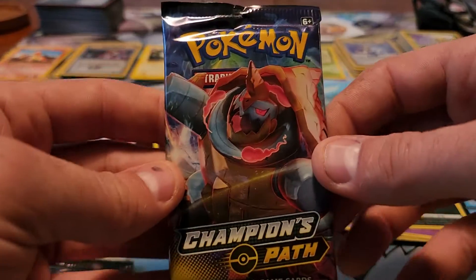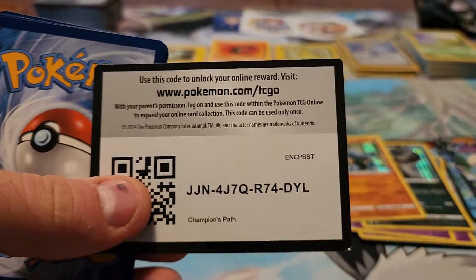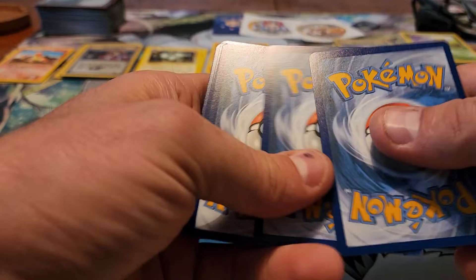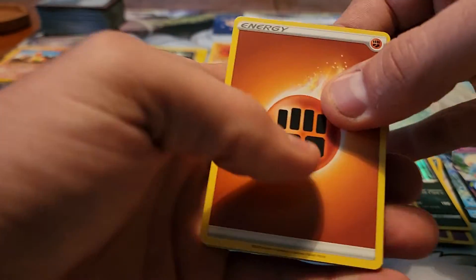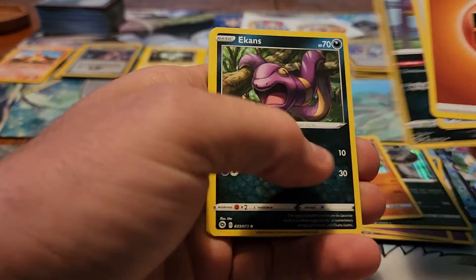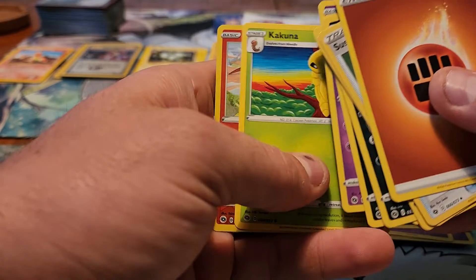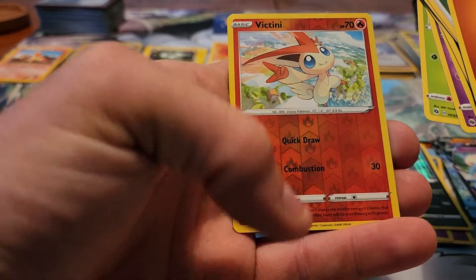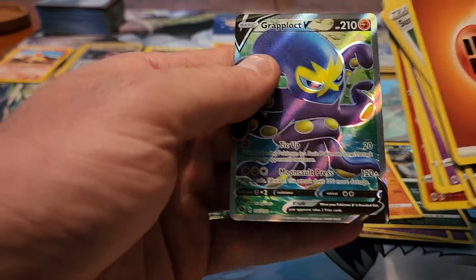Second to last pack of Champion's Path. Fighting Energy, Suspicious Food Tin, Sonia, Lippard, Ekans, Swablu, Inkay, Hattrem, Kakuna, Reverse Holo of Victini, and a full-art Cramorant V.